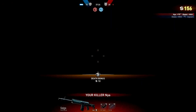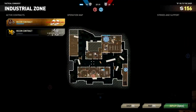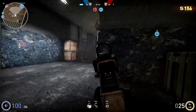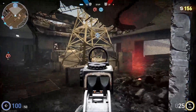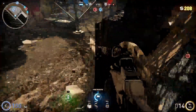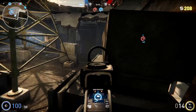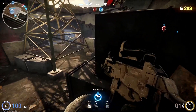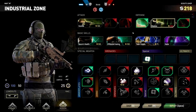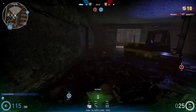Oh my gosh, that Saiga shotgun is lethal — and low key that scared me. Let's actually go to objective 2; seems like they might be over there. Oh crap, I didn't even see them. I forgot they have that spot where you can sit now — this is actually a really OP spot. I need to reload — they're coming.